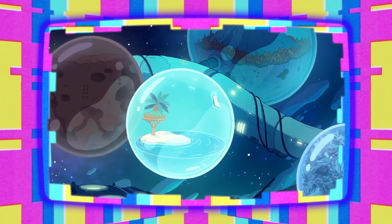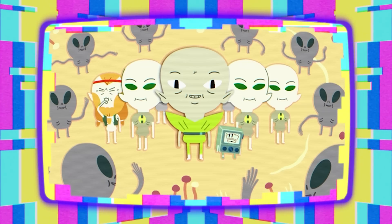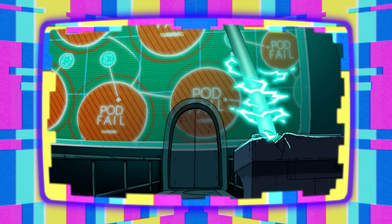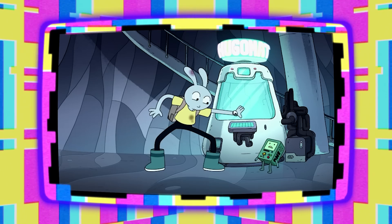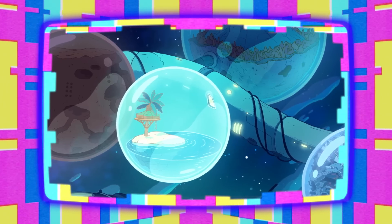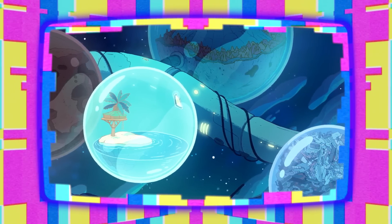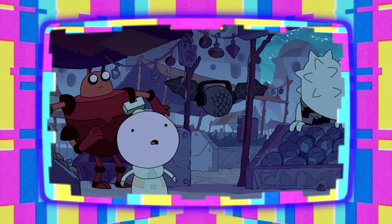The episode opens on The Drift, a large space station first seen in Distant Lands BMO. If you recall, it turned out that their leader Hugo, along with Mr. M, had tricked them into destroying their already decaying station in order to build him an escape pod. After BMO and Y5 foil Hugo's plan, the Drift's residents take it upon themselves to consolidate their resources and begin rebuilding their dying home. The close-ups of the pods we see here were also previously seen in Distant Lands.